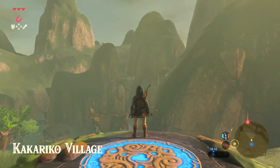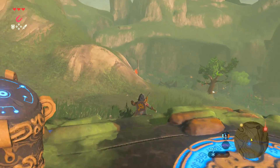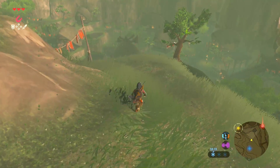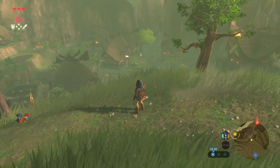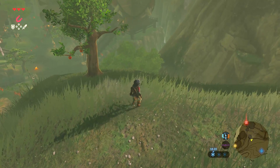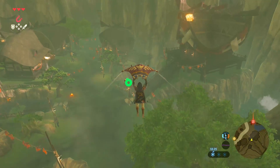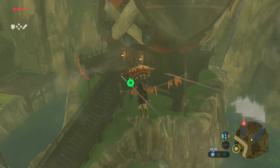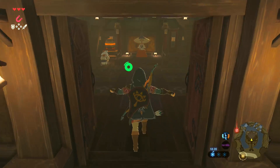Ah, here we are — beautiful Kakariko Village. What a pleasure, you know? I love this place. Anyway, we did the shrine — that was great, that was fun. What do we do now? Shall we check the Book of Worries again, mayhaps? Let's check out the Book of Worries within Impa's abode and see what we got. We've been kind of following that as a guideline.